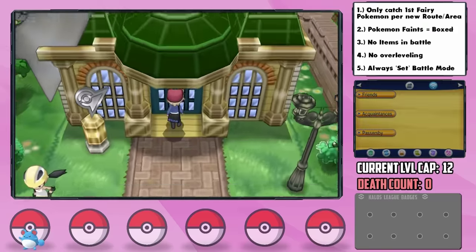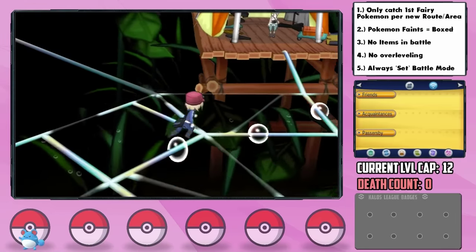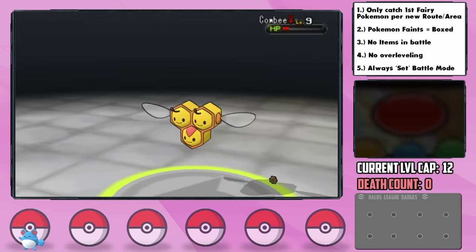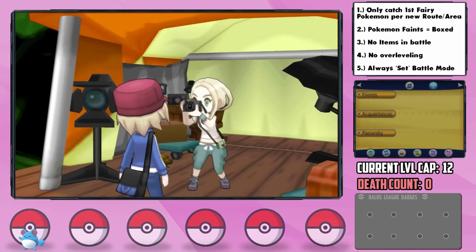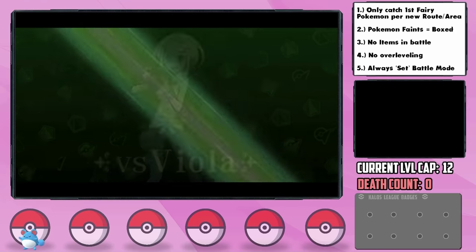It's time for the first gym, the Santalune Gym. All that effort was worth it, as Navi is able to sweep through the trainers with Rollout, although getting poisoned while being locked into a move can be a bit scary. It's time for the first gym leader, Viola, the Bug-type trainer. Without Rollout I think this would be hopeless, but I'm feeling pretty good with our setup right about now.